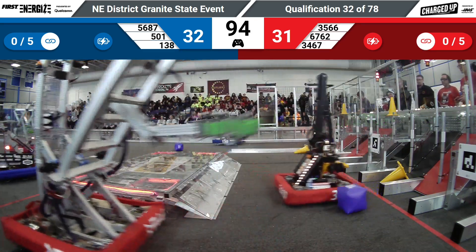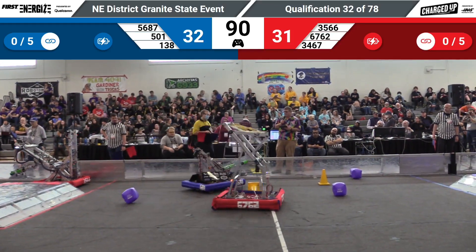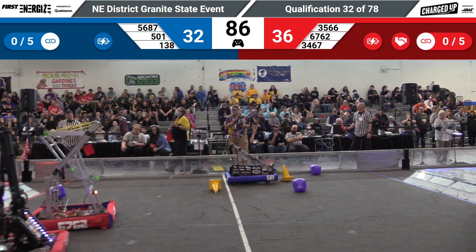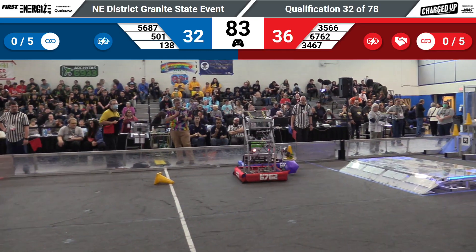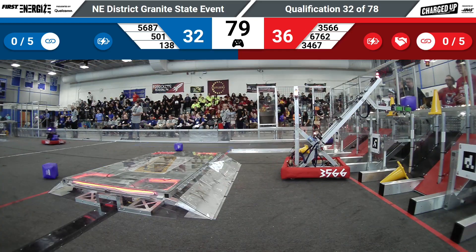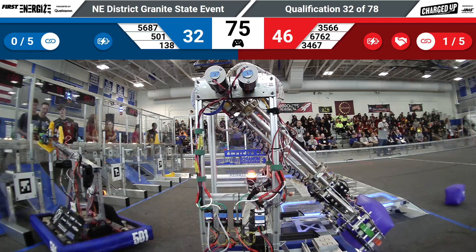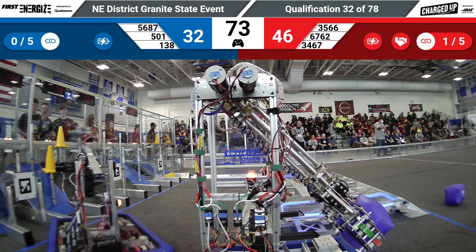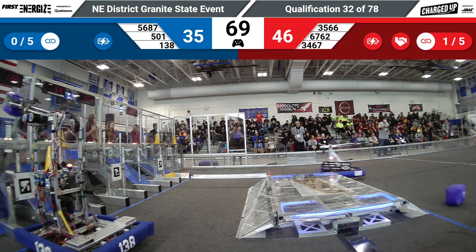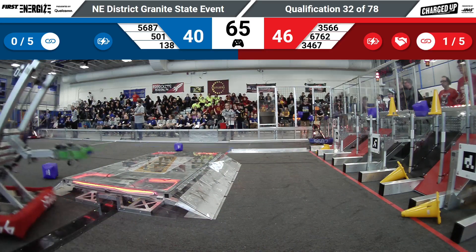5-0-1 Power Knights in a defensive position — maybe not. Squirming around, looking to collect a cone, see if they can pick that up and put it to good use down in their grid. Being blocked by 67-62, Oscats. Oscats now picking up a cone, bringing it down into their grid, seeing if they can score or make it available to their alliance partner. 138 coming up right behind 501, who has scored a top-row cube.